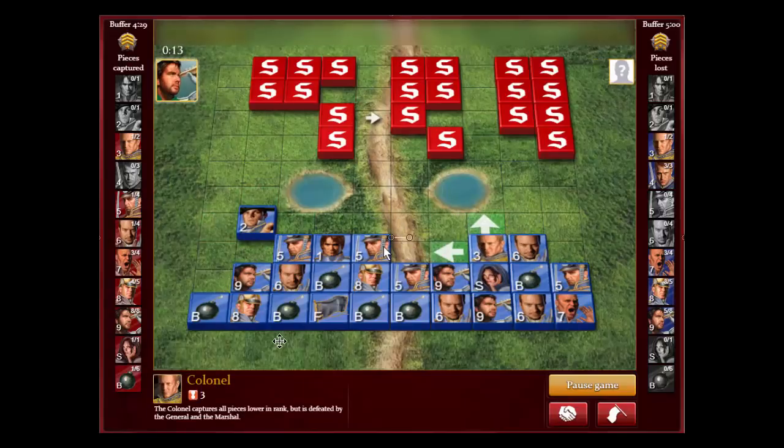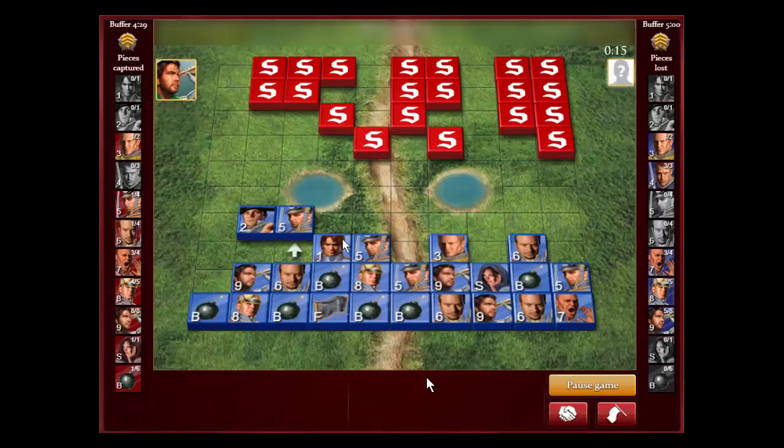I'm slowly starting to gain: I'm up a captain, up a lieutenant, even on sergeants, up one miner, up three scouts, and up a spy. That's seven smaller pieces up. But I'm still down three majors, which is not good. However, we know where his marshal is and we know where his general is — and he doesn't know where my marshal is. That's the most important thing.